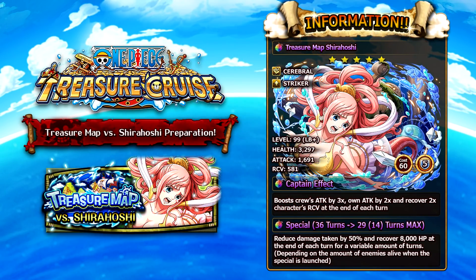Shirahoshi is an Int Cerebral Striker character, and after the Mabreaker expansion, her stats are honestly not too bad. She's got 3300 give or take health, nearly 1700 attack, and almost 600 recovery with 60 cost and 5 socket spots. Her captain ability is a rainbow 3x attack boost, but she herself will only get a 2x attack boost, which is a little bit of a downside. She recovers 2x her recovery at the end of each turn, giving a nice tanky effect. Her special starts off at 36 turns, needing 7 skill ups, and after limit break goes down to 14, and with expansion down to 13 turns.